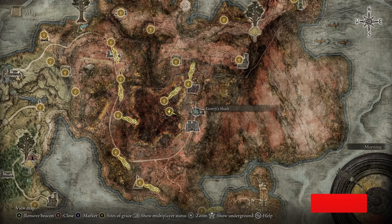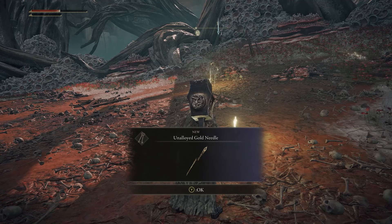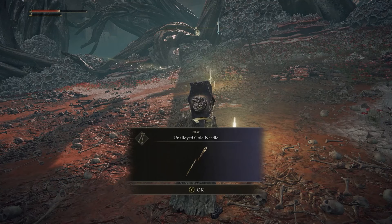As soon as you get into the fight, he summons allies — like five extra guys. They're pretty easy to kill. Once he gets to around half HP, he summons more, harder enemies. And then again he'll summon more down the line. If you beat him, you get the Unalloyed Gold Needle.